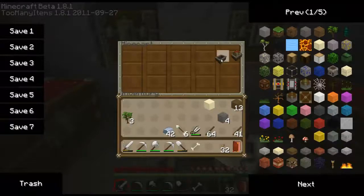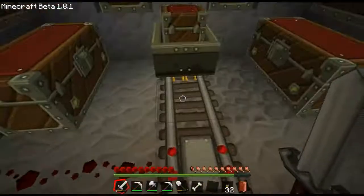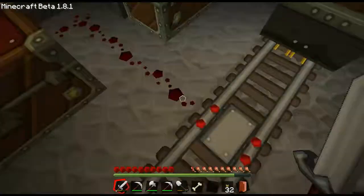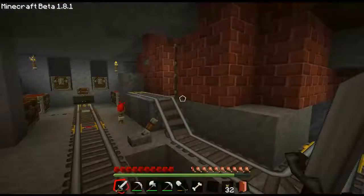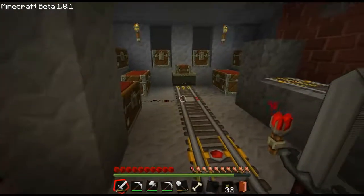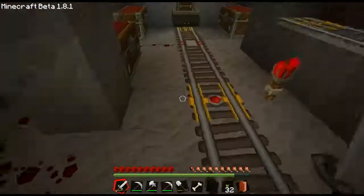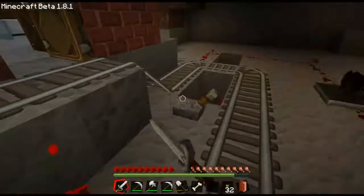When you have two tracks — in this case a booster and a plain track — then you get a detector track and the cart will hang over just enough to activate it. The redstone goes around to a repeater and comes over to the switch. If I decide to ride up I just go boom and get off up here. Taking the cart off the detector path makes it a loop, so I flip the switch when I leave.